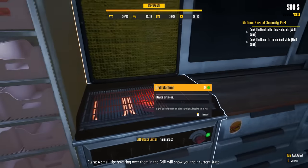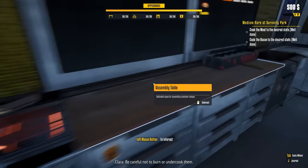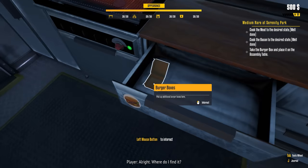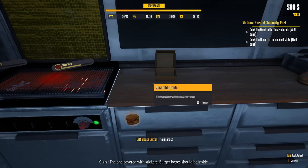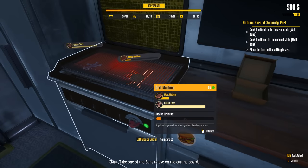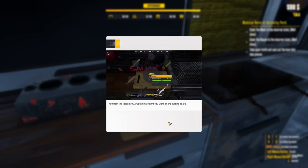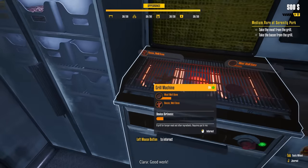Hovering over items on the grill will show you their current state. We'll get some bacon going and we want well done on both. Toast the buns — where are the buns? See the assembly table? Taking the burger box now will save you time later. We need a base for the burger — grab one of the buns to use on the cutting board. Tab to open the tools menu and get a knife. Cut in the middle — easy enough. We're burning stuff while trying to cut the bun.